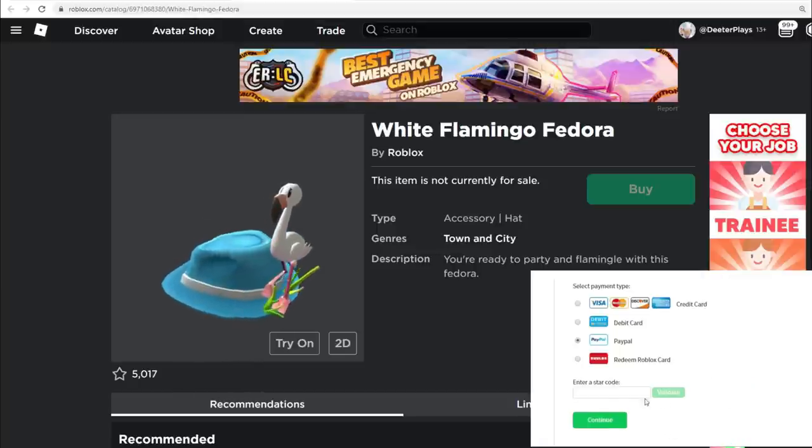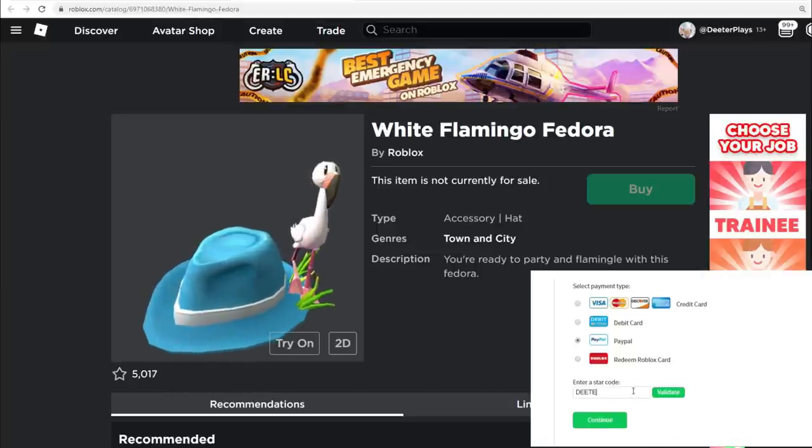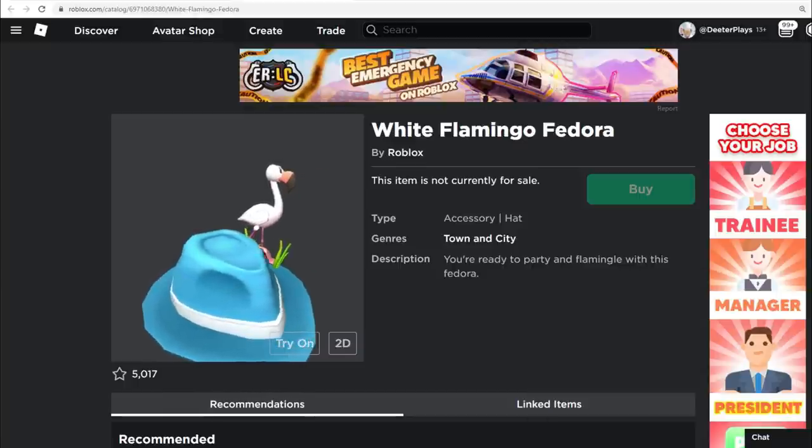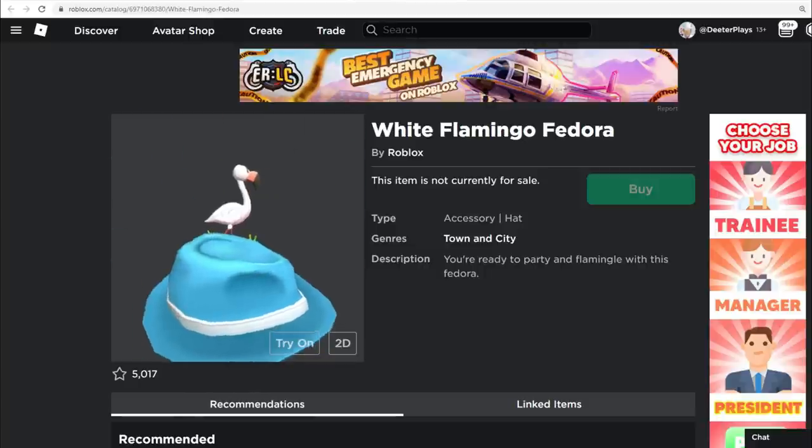What's up guys and welcome back to DieterPlays. We've got this free item right here that you guys can get — it's a promo code. It is a white flamingo fedora, a really cool free item that you guys can get.